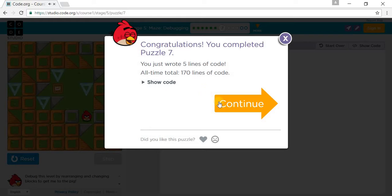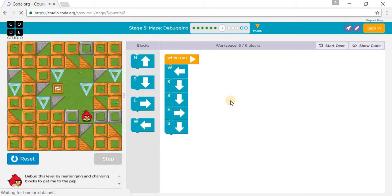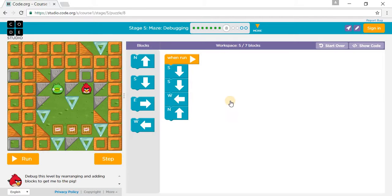Let's go to puzzle 8. We gotta go past the TNT and to the pig. So south, south, west — but if we go north with only one west, we'll crash into the crystal. So we need to add another west right there and press run.